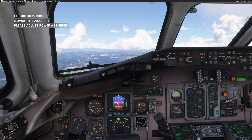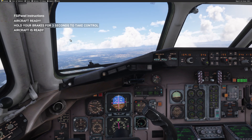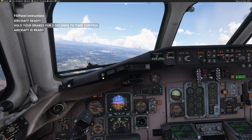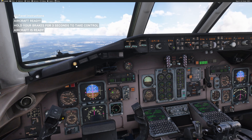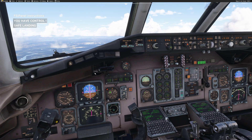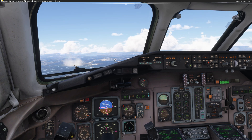3,100 feet now. Look at the top left of your screen and you will get the message: 'Aircraft ready — hold brake for three seconds to take control.' When I hold my brake I will disconnect the auto-brake, but FSI Panel will re-engage it. I'm holding my brake — auto-brake is disarmed, I get control, I arm the approach, and FSI Panel has re-engaged the auto-brake. LAND, localizer, glide slope captured — we are at 3,000 feet.